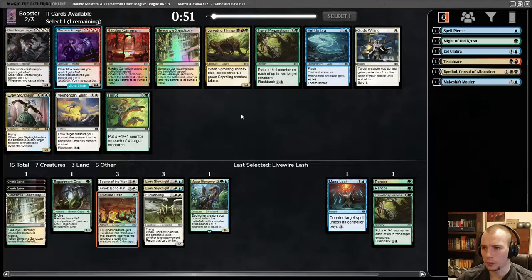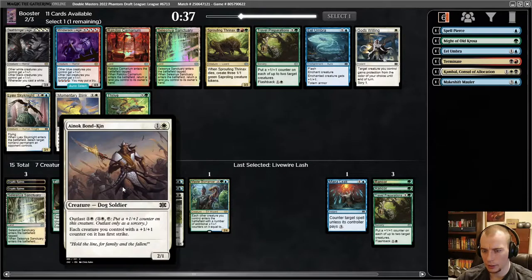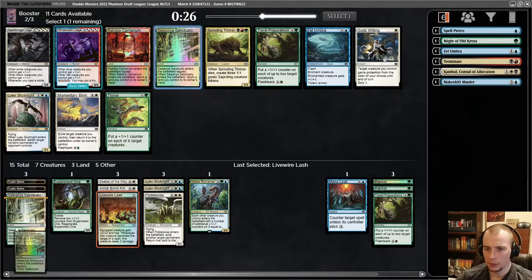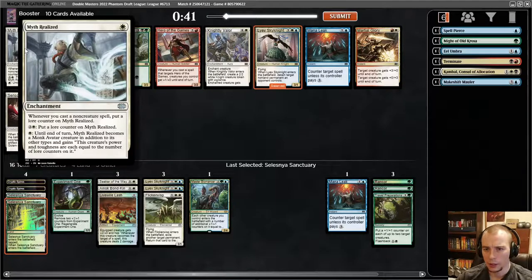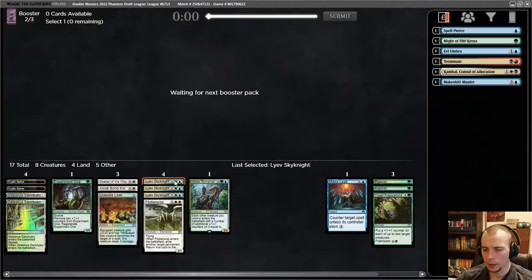A foil Selesnya Sanctuary — that's cool! Another Travel Preparations, another Sky Knight — that's a lot of Sky Knights. I still value these lands highly. I think Travel Preparations is pretty good, though I don't actually have a lot of heroic synergies so it's not insanely good here. I'll take the Selesnya Sanctuary; we can chill on the Cryptics a little bit. Oh my gosh, I think every pack has had a Leaf of Sky Knight.